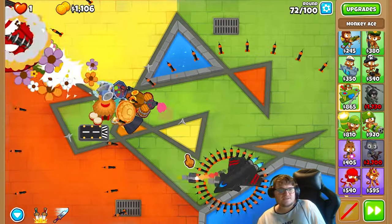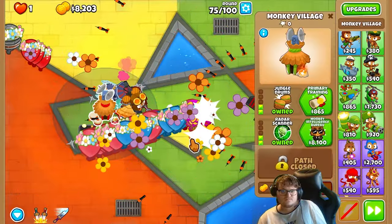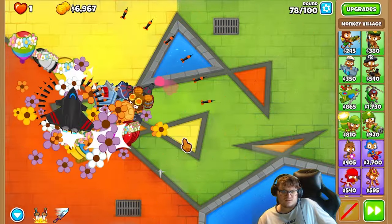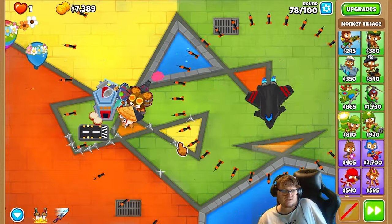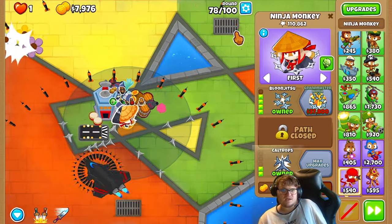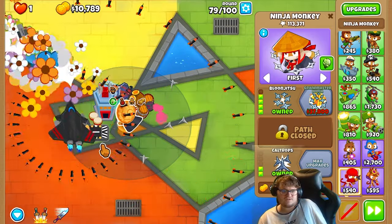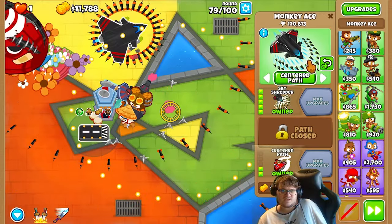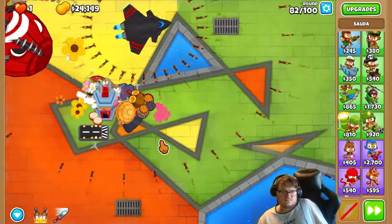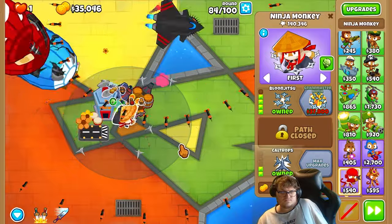And there we go. This is basically happening now because now we have this one. And there we go. Everything here is basically good now, and the next thing we are going to do is to save it for the grandmaster ninja. And after round 80 I will start to earn a lot of money — 112,000. You see the monkey is popping the most.